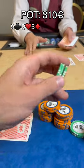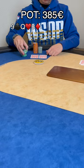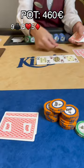Flop comes 9 of clubs, queen of hearts, 5 of diamonds. You c-bet small for 75 euros and the dealer button calls.